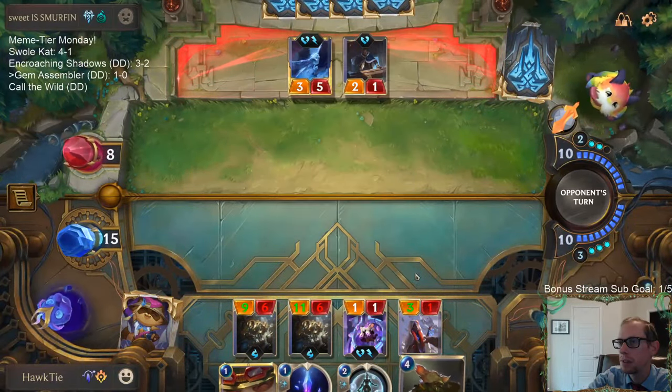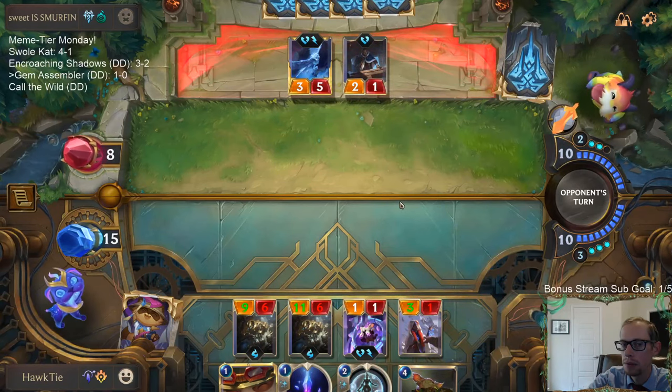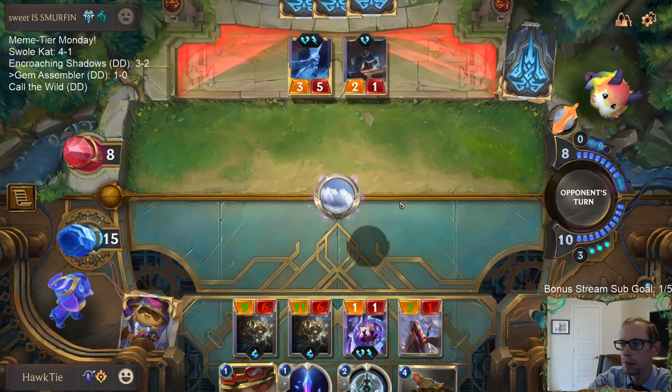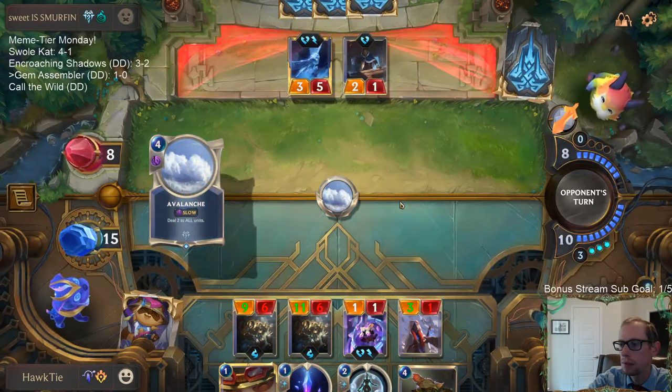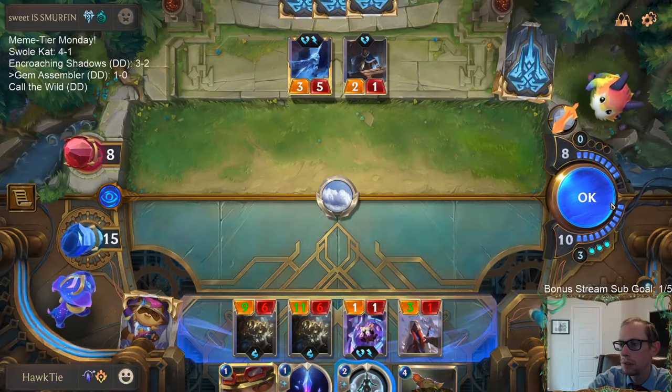I think the reason not to play Pale Cascade is the Puff Cap Peddler — maybe we draw a Puff Cap Peddler and that gives us an extra spell to have for that card. Hush would not have stopped this Anivia from coming back.